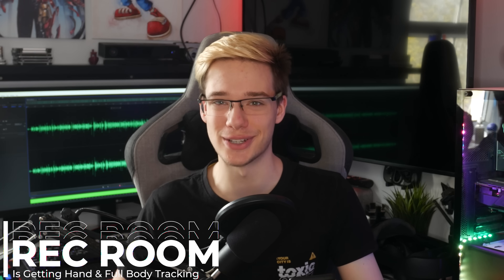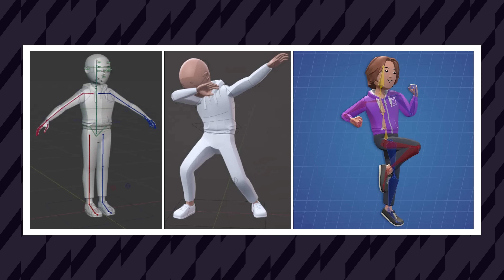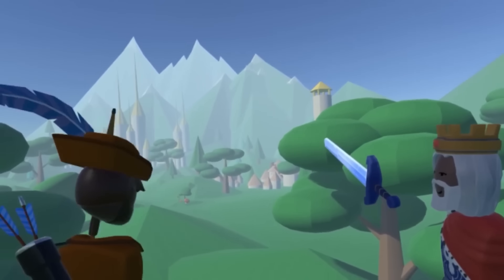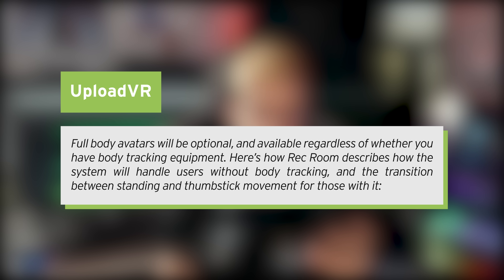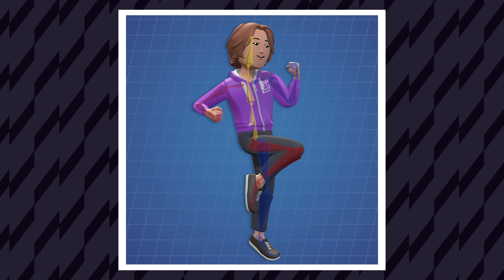And right on to another social update. Rec Room, a massive social game available on many platforms and VR devices, is now working on body tracking and hand tracking. I see that they are following in VRChat's footsteps, which is always absolutely fantastic. The more games we have with full body tracking and hand tracking support, the better, as human interactions and social VR are very, very important. I feel like they add to the immersion a lot. Full body avatars will be optional and available regardless of whether you have body tracking equipment.